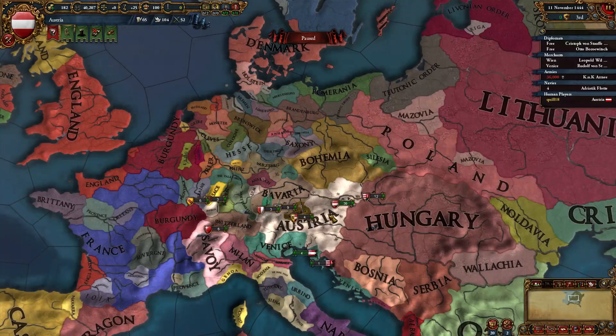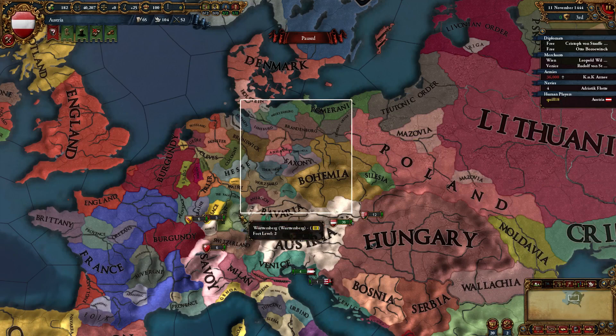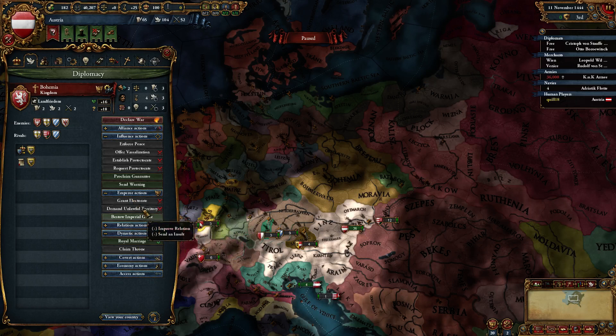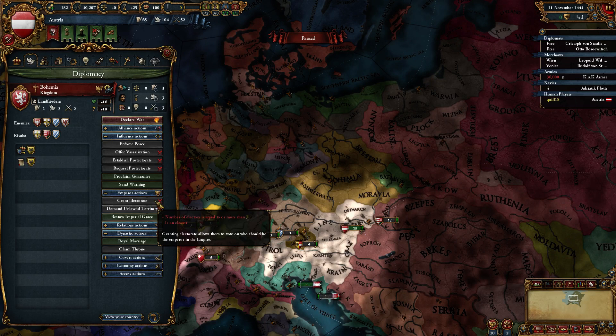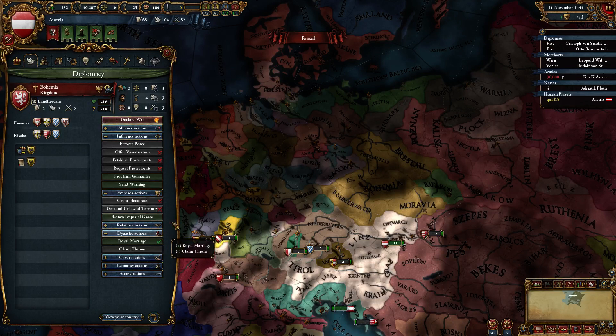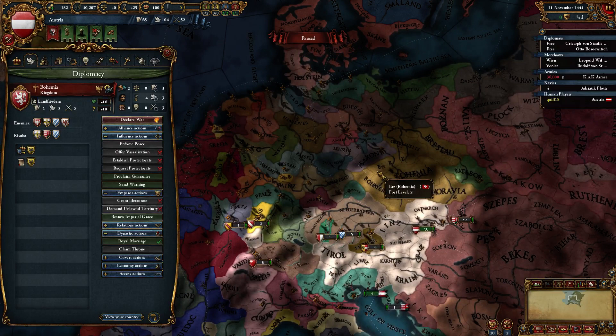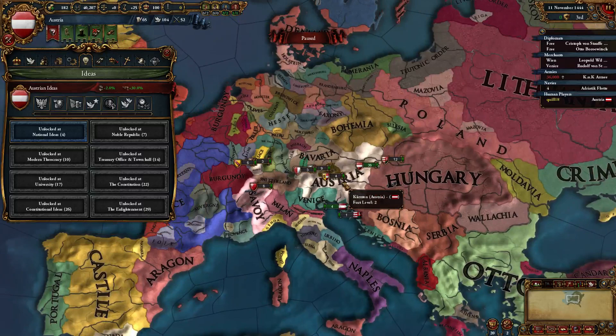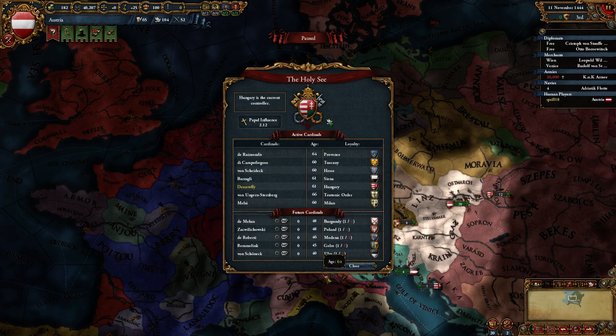Religion as Austria — you almost certainly want to stay very resoundedly Catholic. When the Reformation starts to happen, people will start flipping over to Protestant or Reformed. One of the things you can do as the emperor is insist that they flip back to the one true faith, which is whatever you're running — theoretically Catholic. You will lose imperial authority if they change to a different religion, and you will gain it back if you convince them to flip back. If you do insist, it does make everyone a little bit cranky, and it's possible that they won't agree, in which case you may have to go to war.